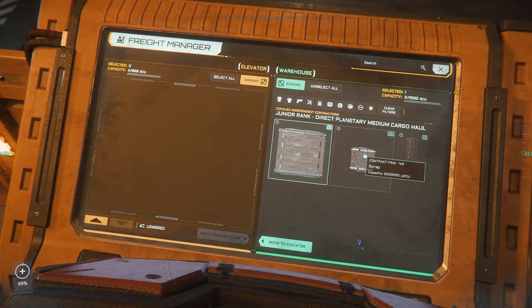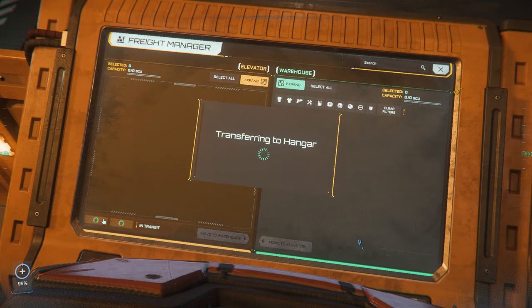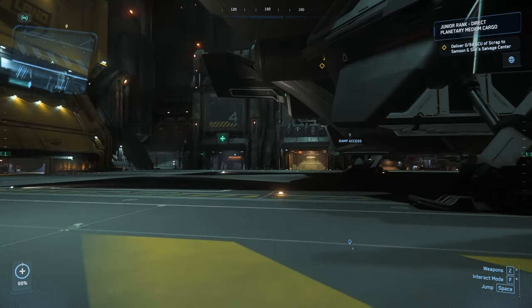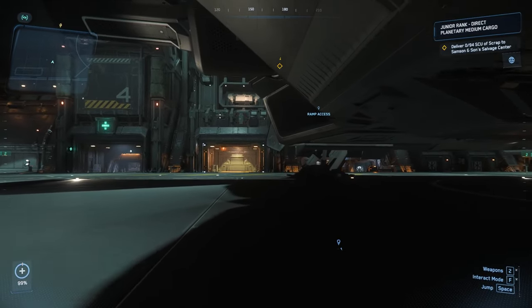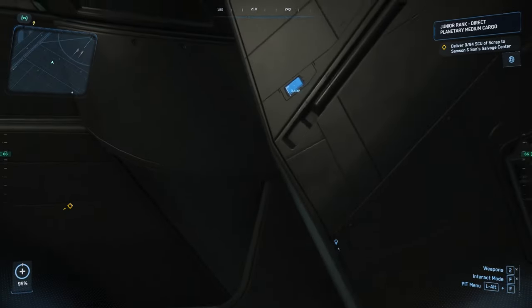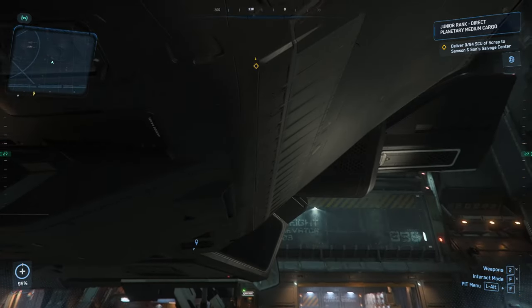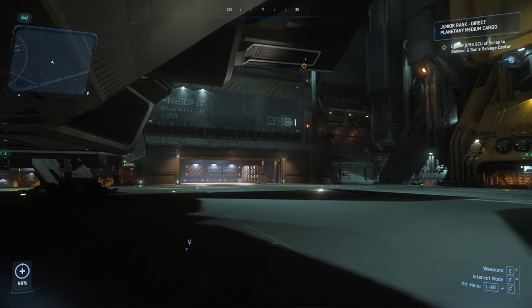We've got a couple of different sized containers here. Let's move them all onto the elevator and get that going up. While that's going up, we're going to open the ramp access. I've recently got my ship in and as you can see it's in a nice proper position — not sideways.